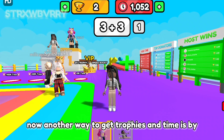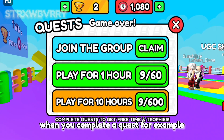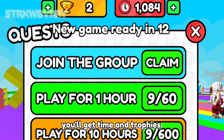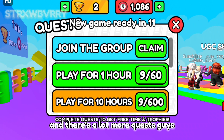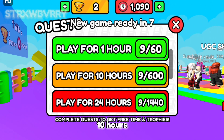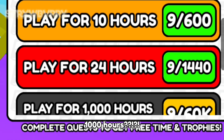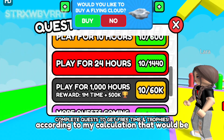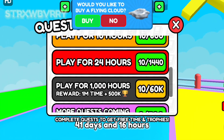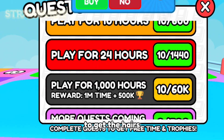Another way to get trophies and time is by doing your quests. When you complete a quest — for example, join the group — you'll get time and trophies. And there are a lot more quests: play for 1 hour, 10 hours, 24 hours, and it doesn't stop there — all the way up to 1,000 hours. According to my calculation that would be 41 days and 16 hours. But you don't need that much time and trophies to get the hairs.